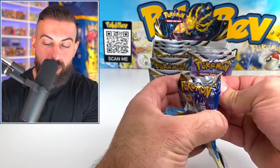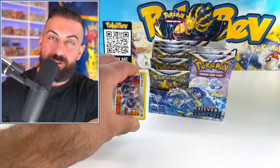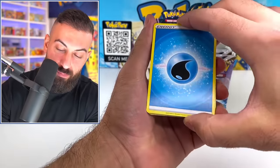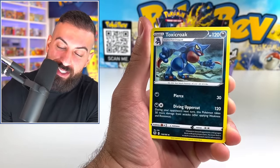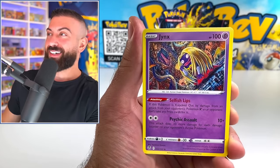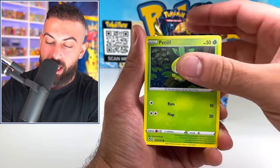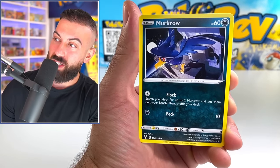All right, let's continue. We got a Trainer Gallery card, a Secret Rare, a really nice V card. But we haven't seen something very important in this set yet. Dragonair — that's pretty good too. We haven't seen Lugia yet. Because we're literally scared I can't even talk. These artworks are pretty sick for non-holos. We haven't seen Lugia just yet.